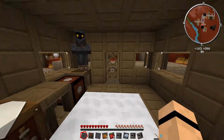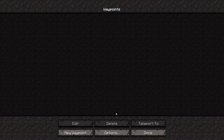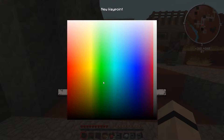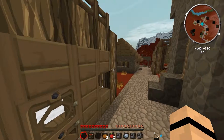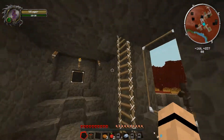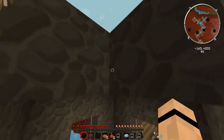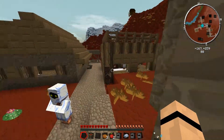I'm gonna go ahead and mark this place on the mini-map. New waypoint. Village. That's not how you spell village. Let's give it a nice blue. Can't see in the nether. Evil world. Yes, yes, yes. So now we've got that waypoint there. Is there anything in this chapel? Probably not. Sometimes there's chests in here, but I think that's mod-specific. I'm not exactly sure. I have no idea what any of these buildings are.